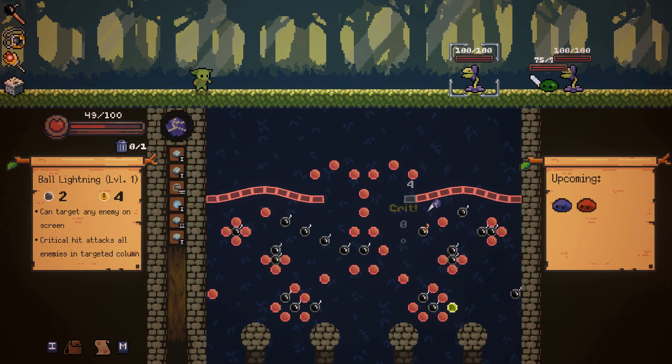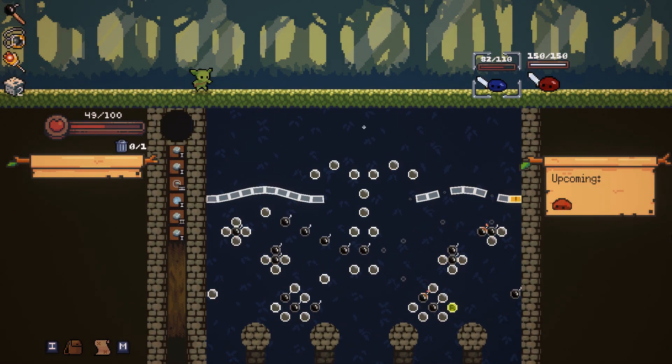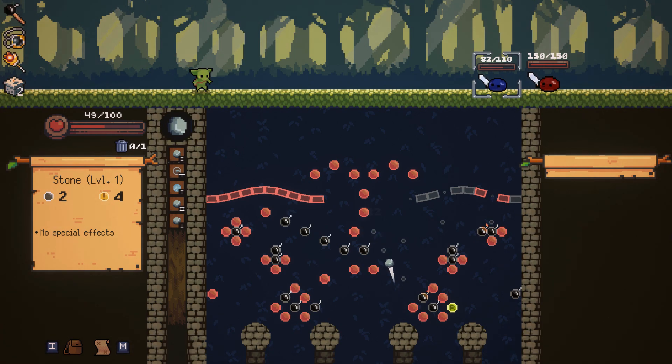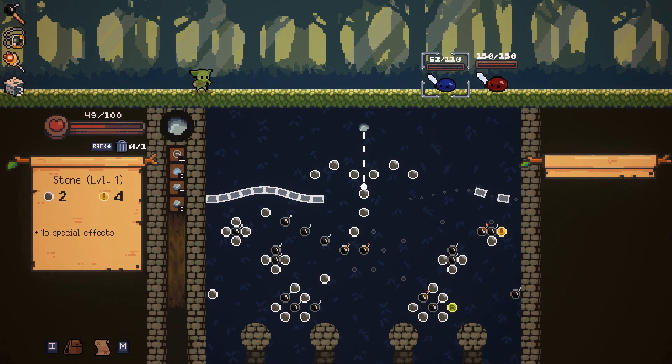For those of you unfamiliar with Peglin, the way combat works is that you throw orbs onto a variety of themed boards in order to hit as many pegs as possible. The more pegs you hit, the more damage you'll do. While the concept does get more complicated over time, it all boils down to trying to aim your orbs as best as possible, and then hoping Lady Luck favors you as they bounce around somewhat unpredictably.